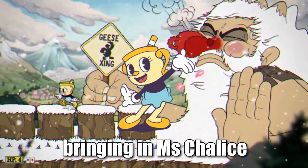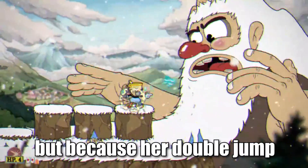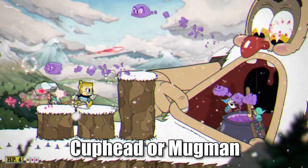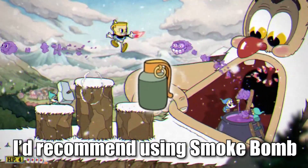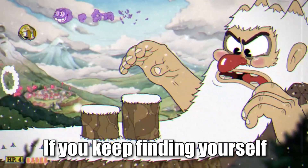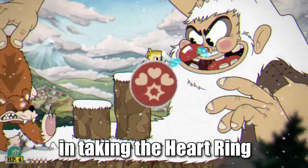For Charm, I always recommend bringing in Miss Chalice, not just because she gets an extra life, but because her double jump is very useful in the final phase. If you'd rather stick to using Cuphead or Mugman, I'd recommend using Smoke Bomb because of all the projectiles in this boss fight. If you keep finding yourself taking damage, then just take the Heart Ring. There's no shame in taking the Heart Ring.